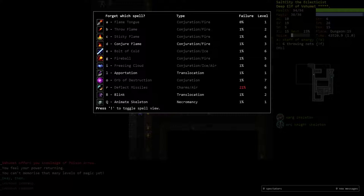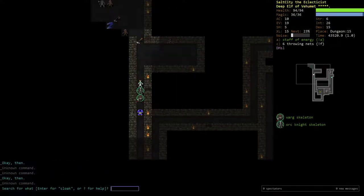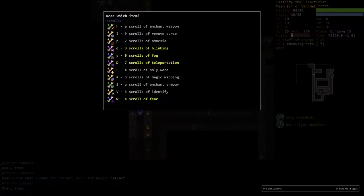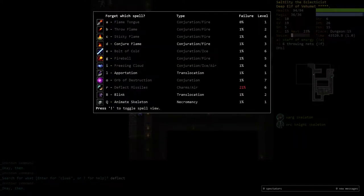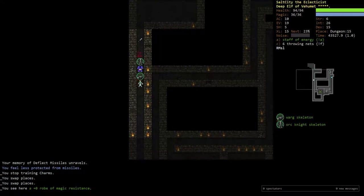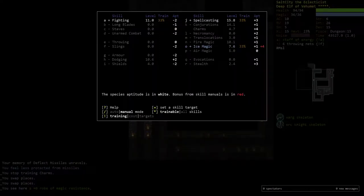Deflect Missiles is probably the biggest offender at this point in the game. The reason why I say Deflect Missiles is because we actually have that in a book, so we can just go ahead and relearn it. I know that's a little bit of a waste of an amnesia scroll, but I really do want the spell. In general, we do stop training charms because we don't have a charm spell anymore, which is fine.